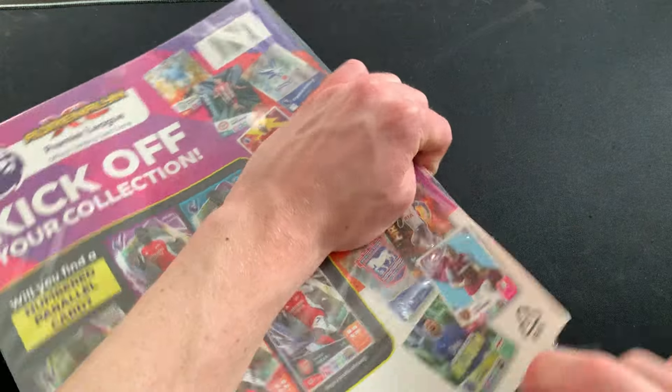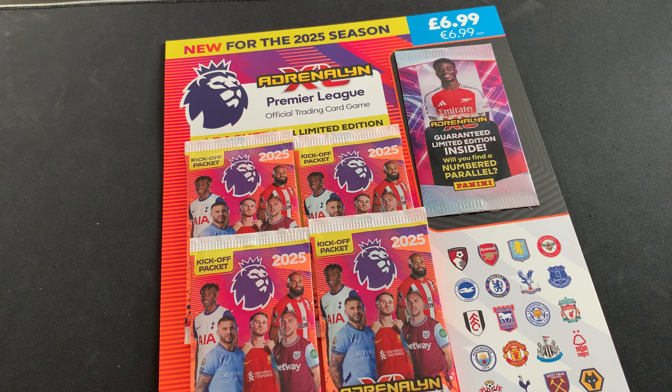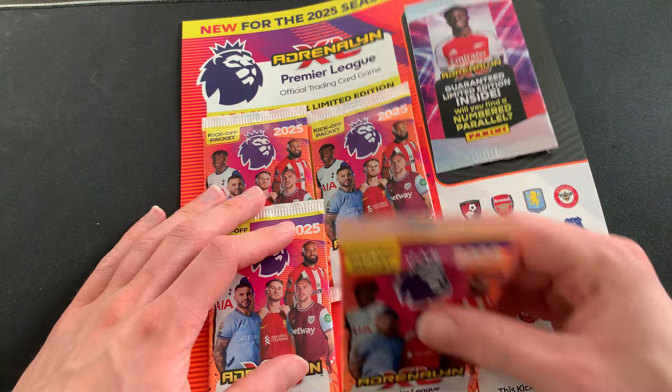Without further ado, let's get into this kickoff multi-pack and see what we can find. We have four packets, and my guess is that with the increase in pack costs they've increased the number of cards in each packet. The only other question is: can you get any of the new golden ballers in this? That would be awesome, because then it'd make it more worth it if you want to buy more than one while chasing other stuff — golden ballers are always a bit harder to complete.